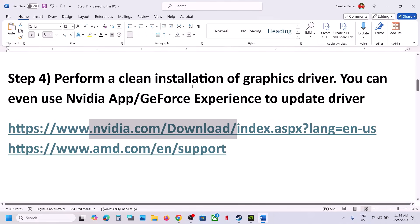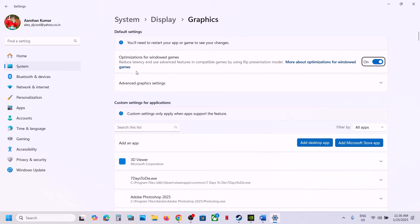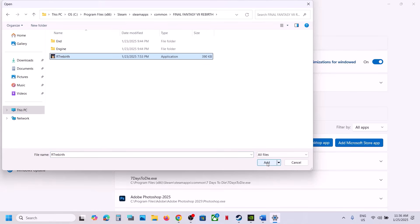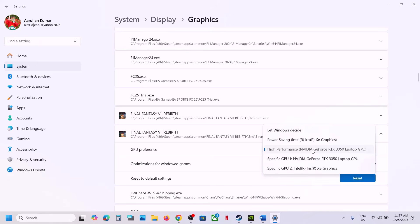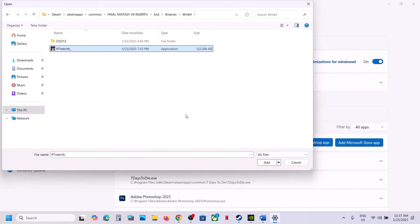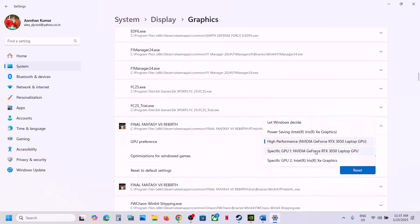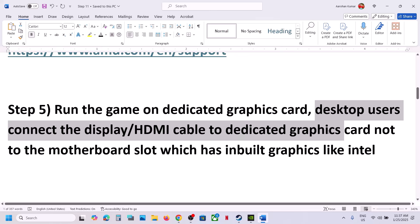The next step is to run the game on the dedicated graphics card. Type 'graphics settings' in the Windows search box, click on Graphics Settings, click Add Desktop App, and navigate to the game installation folder. Select the game .exe file and click Add. Once added, scroll down, find the game, and select High Performance. Repeat this for the .exe file in the End\Binaries\Win64 folder. Desktop users: make sure the display or HDMI cable is connected to the dedicated graphics card slot, not the motherboard's integrated graphics slot.